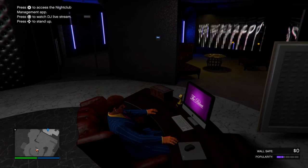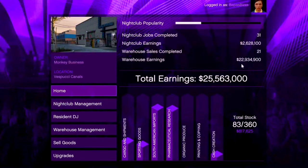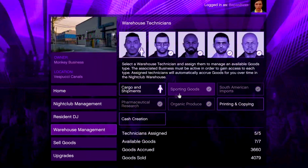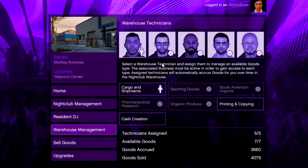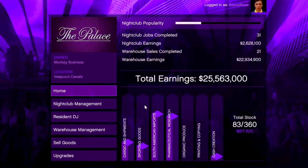On top of that, my favorite part of the nightclub: all of those other MC businesses finally come into play here, where five warehouse technicians will be passively earning you income without you lifting a finger. As you can see I've earned over 25 and a half million dollars from this business and I don't even really pay attention to it that much. You do have to micromanage a little — if one section gets full the technician won't automatically move on to the next, but Tony will text you when that happens.